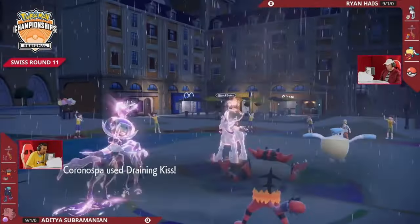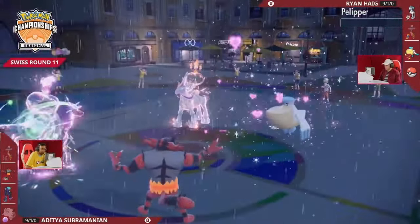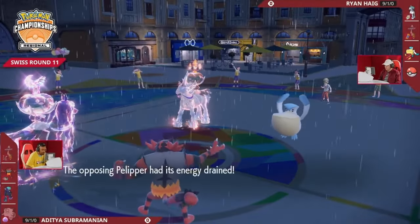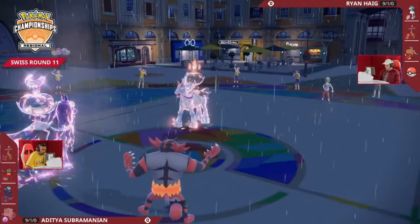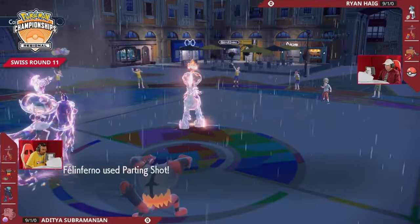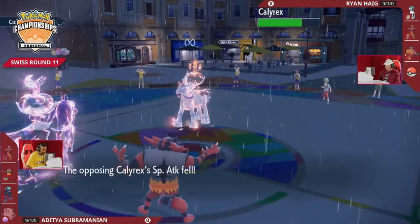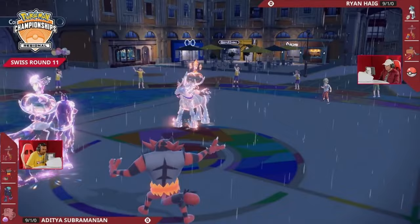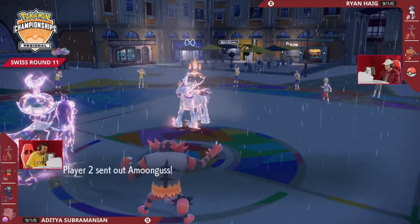Adi is not going to fall for it — instead he clicks the Tera-boosted Draining Kiss, knocking out Pelipper. He won't recover too much HP since Pelipper was already down to about 40%. We'll see if the Glacial Lance is going to be enough. Another special attack increase for Calyrex. Parting Shot from Incineroar lowers the attack — remember earlier Knock Off got rid of the Clear Amulet — so that's huge. But Calyrex clicks Trick Room, twisting the dimensions instead.